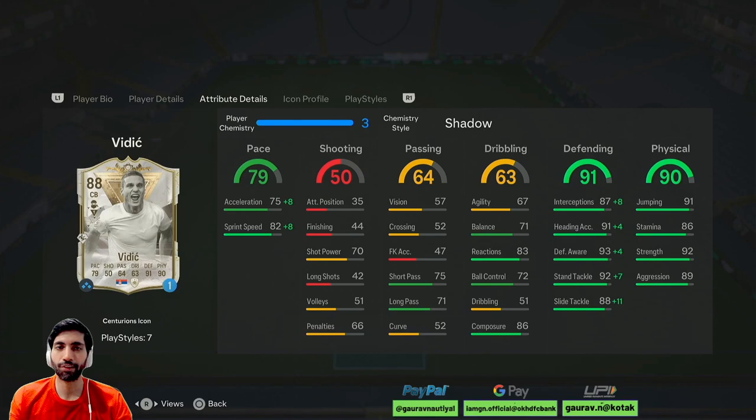After using Vidic for 4 matches, what I have observed is this card is actually fantastic in the current meta. Definitely a top-tier centre-back. The difference I felt between the 87 and the 88 version is that his pace is slightly better. Defending-wise he is similar — that card was also cracked and defensively was a beast, maintaining position and making tackles. Heading-wise, he was winning headers — same case with the 87 card. The only difference is pace, and it's not a humongous difference — slightly better pace-wise, while defending-wise they both feel the same.